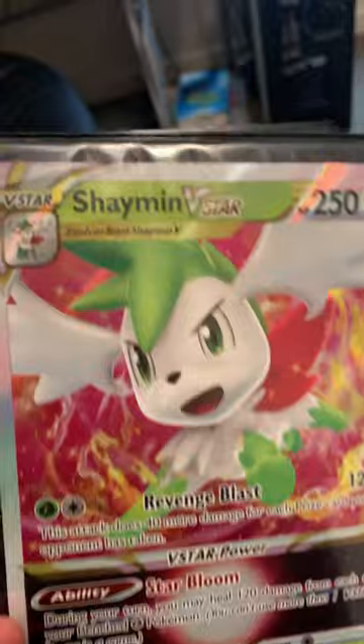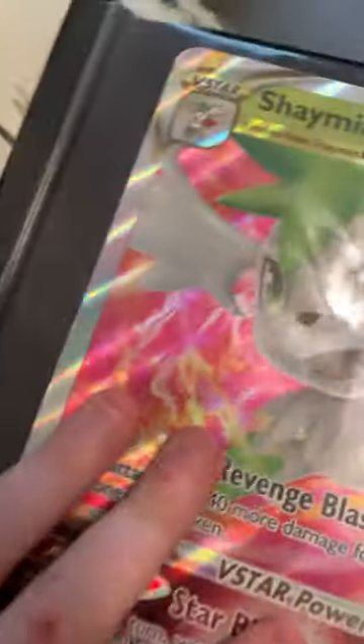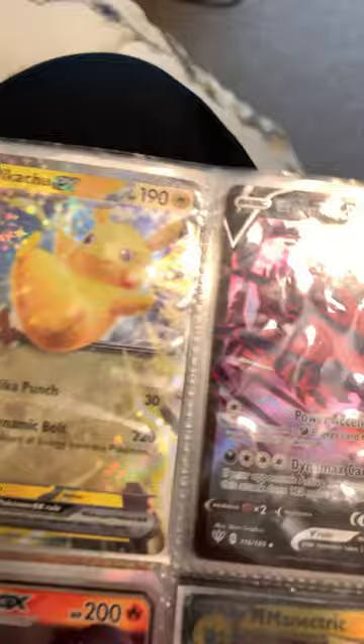Hey, I told you guys that I would be flipping through my Pokemon binder, so I'm going to start with the mini binder. Here we go. So here at the start, you got Shaman V-Star, Pikachu AX, and just like a bunch of rare cards.